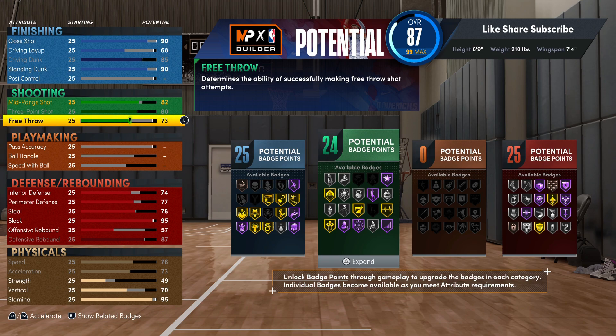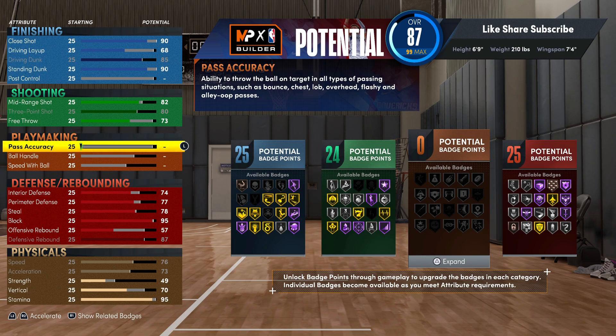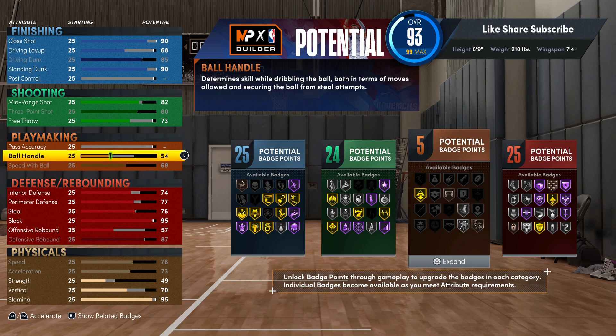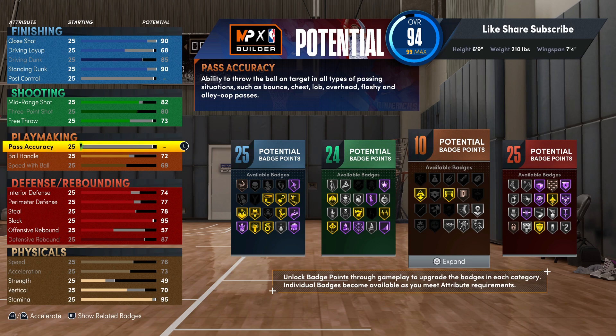If you get your shooting badges fast enough, first I probably would put on sniper bronze, then go bronze blinders, and from then on just max out the sniper, then get to the other badges. That's some heat right there. We're gonna get to your playmaking badges — you want to max out your speed with ball. Your ball handle we're gonna go 72 on this one, so you're gonna have glue hands and you really could choose if you want to put that on gold, but you really don't need it with every build — it honestly depends on the frequency of you catching the ball in certain situations.